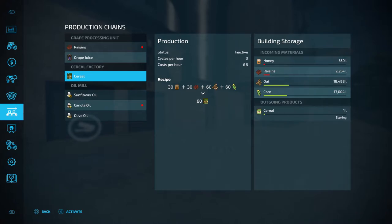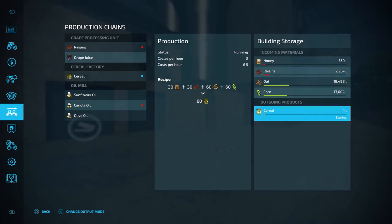I've unloaded all the ingredients and you'll see now we can activate production on cereal. This will work the same as the oil mill as there's nowhere else for the cereal to go once it has been processed. So you want to change the output mode to either storing — where it will spawn on a pallet out the front for you to then go and sell — or selling, as distributing will not do anything with the cereal for you.